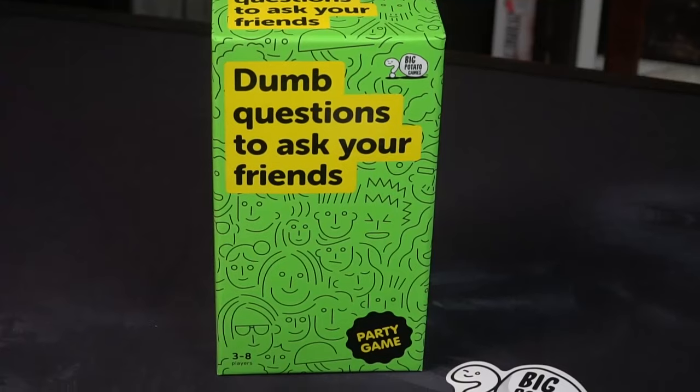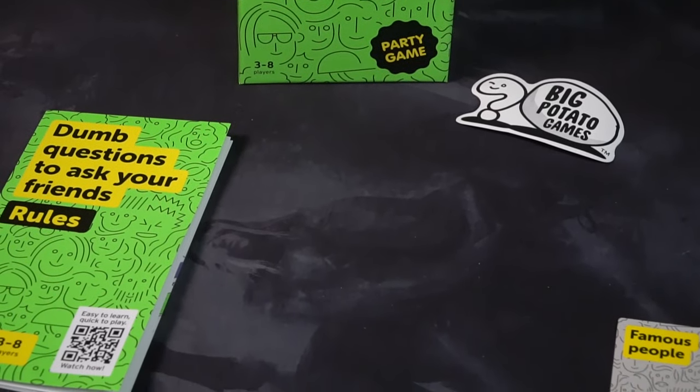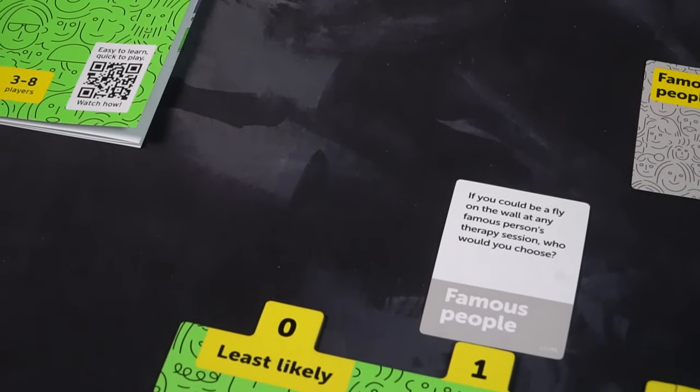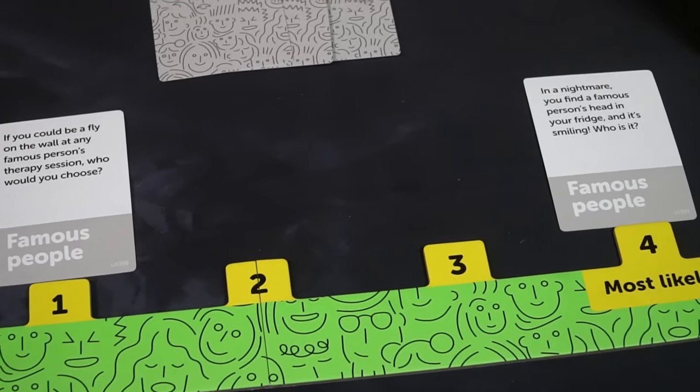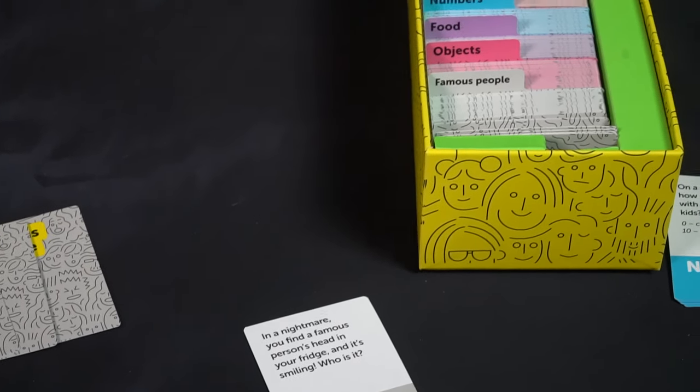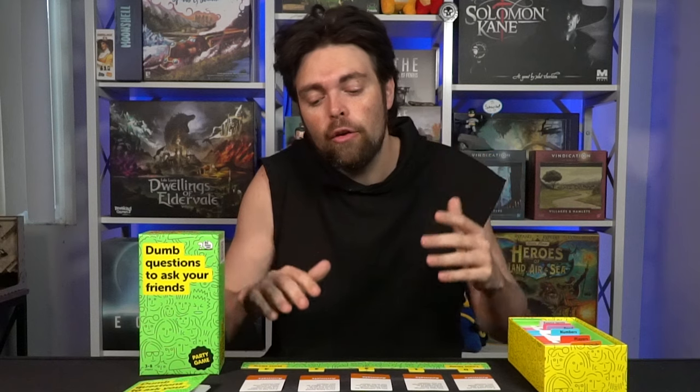Hey guys, welcome back to another Unfiltered Gamer board game review. Today's game up on the tabletop is Dumb Questions to Ask Your Friends by Big Potato Games. This is a game that plays three to eight players. It's a party game and it takes roughly 35 to 45 minutes to play. In this game you're going to find out answers to dumb questions that you probably don't care to know the answers to — your friends announce answers and you try to figure out which dumb question it goes to.